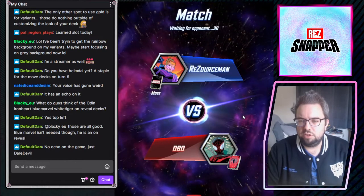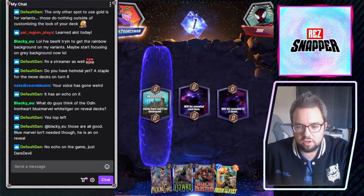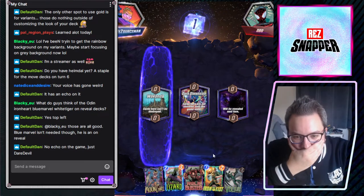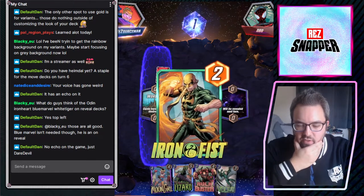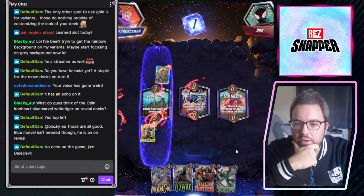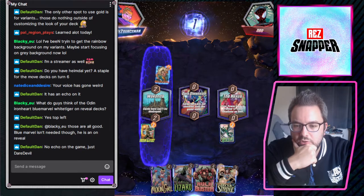I just want the opportunity to move Vulture. Is that too much to ask? Clearly it is. Pathetic. I'm not going to play Iron Fist just in case I draw Vulture. Oh my god! Hell yes. Oh, they're playing a move deck as well though. Your power here is granted to other locations as well — that's a shame that I'm moving that, because this goes to the left, right? It's a shame that I'm moving that to the left, but oh — I can just pull him back!